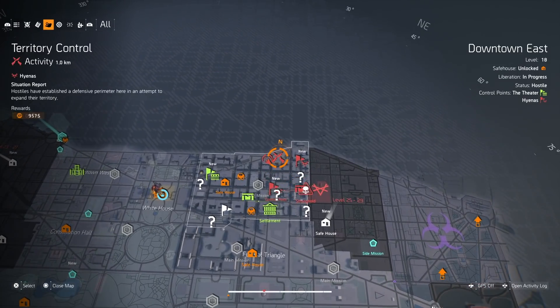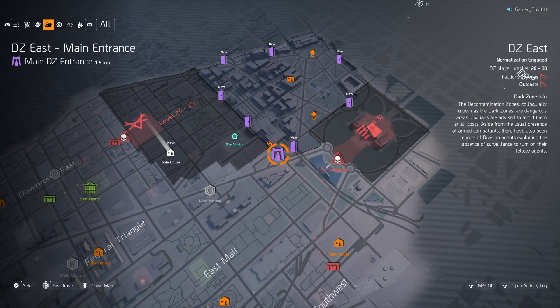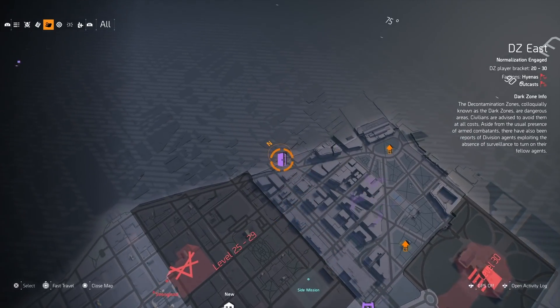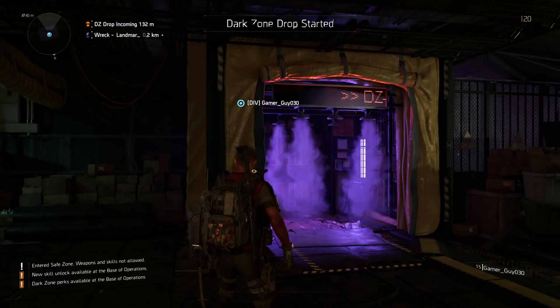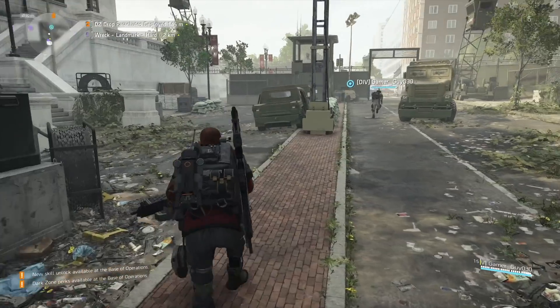As you go through the story mode you're going to have to complete a recon mission, and once you've done that you'll be able to go into the dark zone whenever you want and unlock all of the fast travel points that come with it. To start off the farming method we're going to head over to Dark Zone East, which is the fast travel location that best suits going over some landmarks as well as the chest route we're going after.